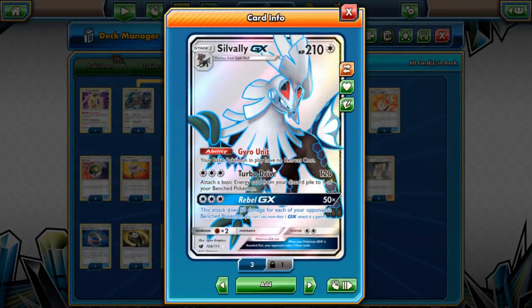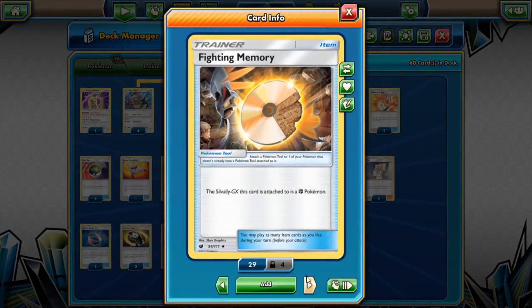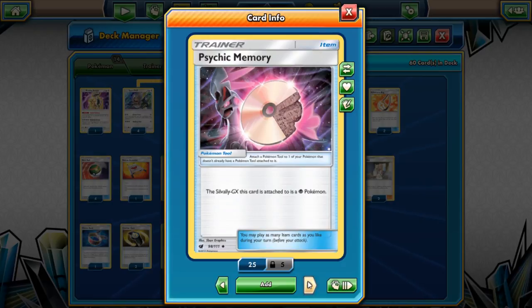Three Silvally GXs. Gyro Unit means all your basic Pokémon have no retreat cost, which is pretty cool. Turbo Drive does 120 damage and accelerates energies. Rebel GX is 50 damage times each of your opponent's bench Pokémon — just like a big blow-up knockout. The cool thing about Silvally is the memories: Fighting Memory makes it Fighting type to hit Zoroark for weakness, Fire Memory makes you Fire type to hit Decidueye and Metal Pokémon, and Psychic Memory makes you Psychic type to hit Buzzwole and Crossem for weakness.